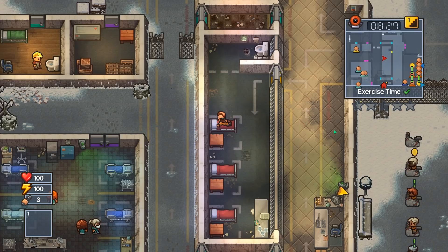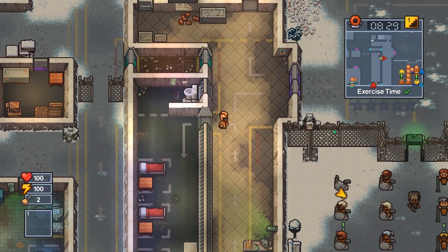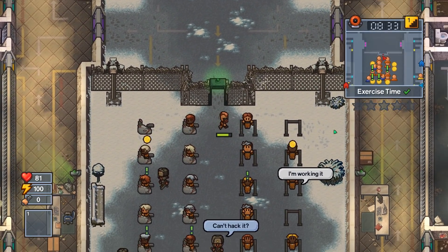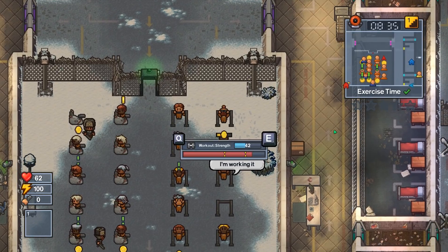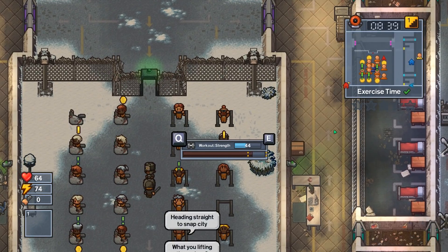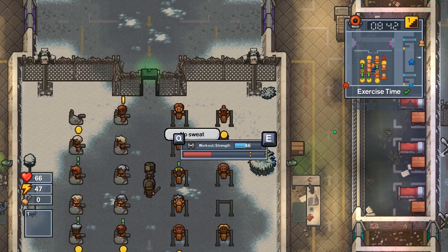I don't know. It makes sense that way, right? So we're going to try today what we didn't find in the last video. There's an electric fence. We didn't find the multiplayer door, and we're going to try to find that today.